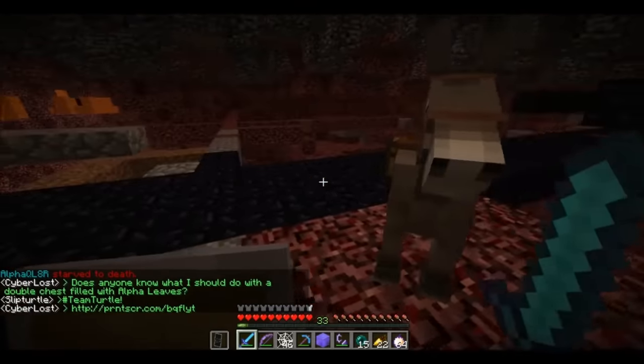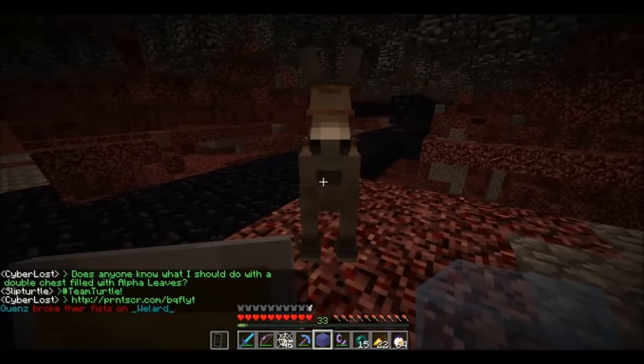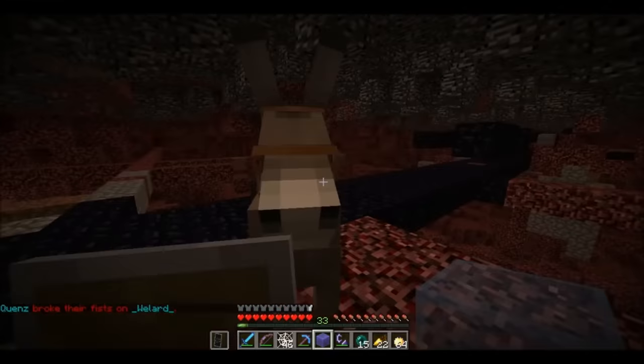In the past two and a half years on 2b2t, there have been at least three major duplication exploits all involving donkeys, but the most recent one was the most powerful. You would load up a donkey with valuables that you wanted to duplicate, then use entity speed hacks to get the donkey moving fast enough to enter an unloaded chunk.